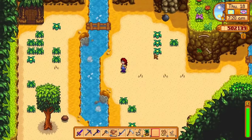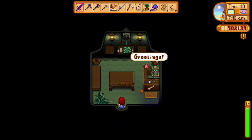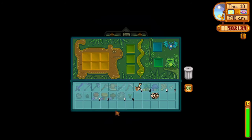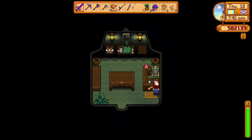After freeing him, he will give you a speech about how thankful he is for saving him, and of course he will give you a big task: find a bunch of ancient fossils for him around Ginger Island. Finding all of the fossils will get you a ton of golden walnuts and the recipe to make an ostrich egg incubator.